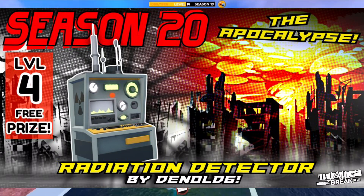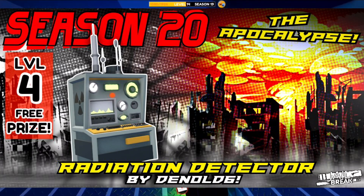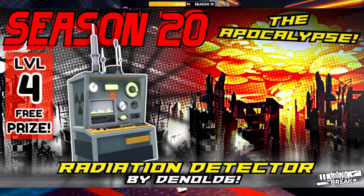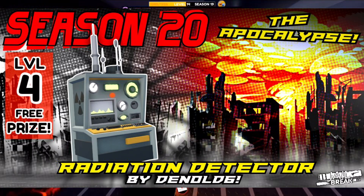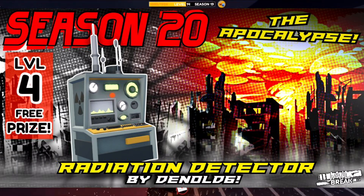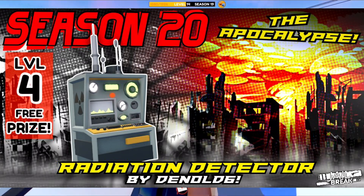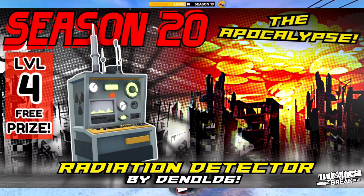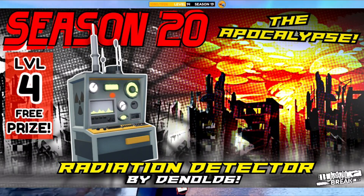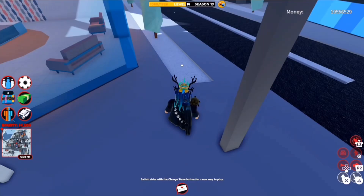Next is the level 4 reward called the Radiation Detector, created by Dnold. It is the only furniture item of Season 20. The Radiation Detector is purely cosmetic — it's kind of like a computer-type furniture item. It does look pretty good though; you can see some statistics on the detector itself, and it basically just detects radiation.